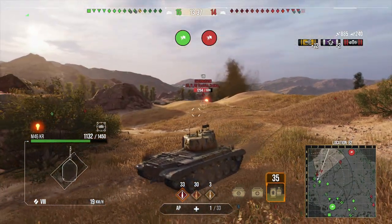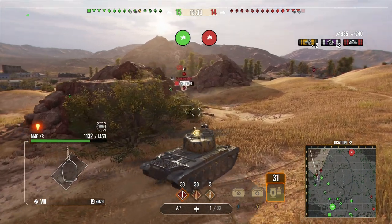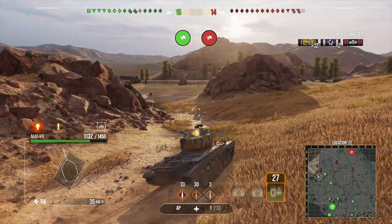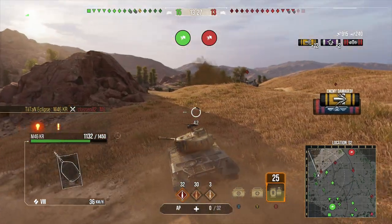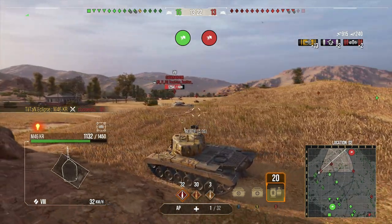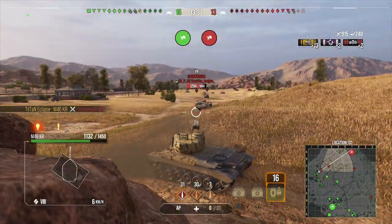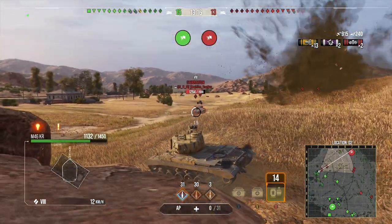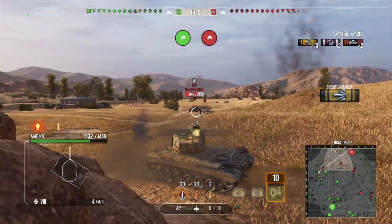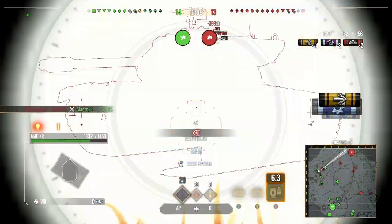Right off the bat we've pushed aggressively on this side — the opponents haven't taken much of a stance here, which allows us to get some easy early game damage. That's what you want in these mediums. On this flank we've got to be careful of campers sat on the opposite side of the ridge that we can't quite spot because they're out of the vehicle's view range, but within render range.